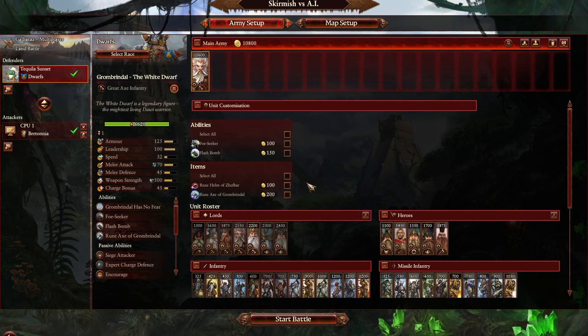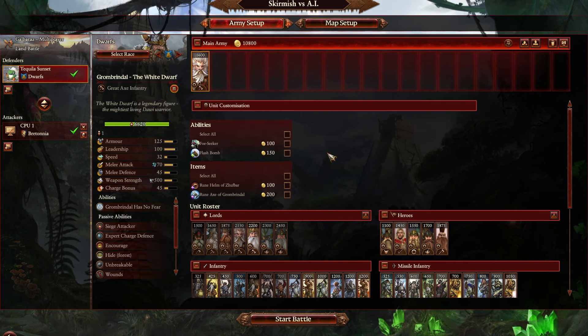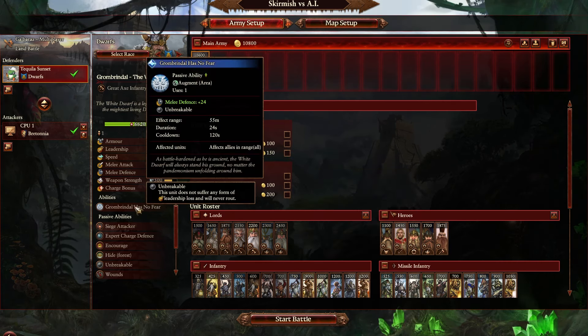Grom Brindle, the White Dwarf — just reduce his cost. If Ungrim can be 1,250, reduce Brindle's cost to around 1,400. That's 200 less — I'll take that. Also, Grom Brindle's Fear ability needs to be better. Either make it map-wide again, or if they're going to keep it as single use it should be stronger — plus 200 melee defense and unbreakable plus imbued perfect vigor or vigor replenishment for the duration. Either get rid of the restriction on the number of uses, or add that extra effect. And no matter what, increase the radius to map-wide.